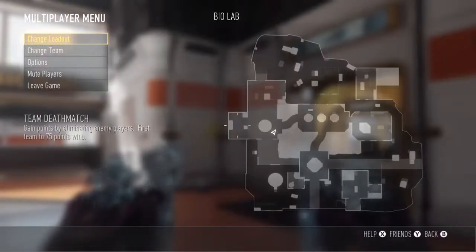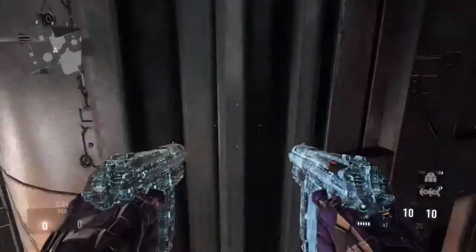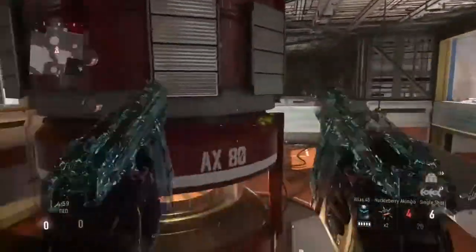For the fourth and final glitch, it is on Biolab again. You're gonna come up to this little wall right here, go up to the corner and get a double jump — and then that's pretty much it. He's gonna double jump onto this whole barrier.